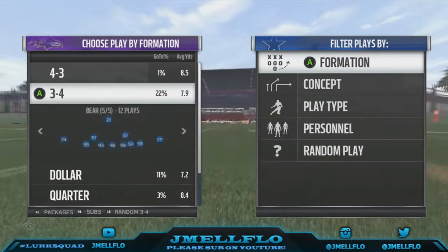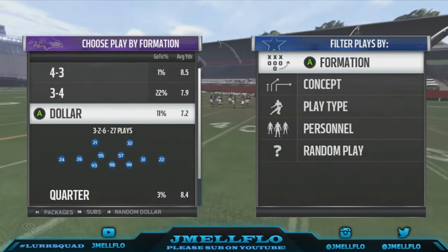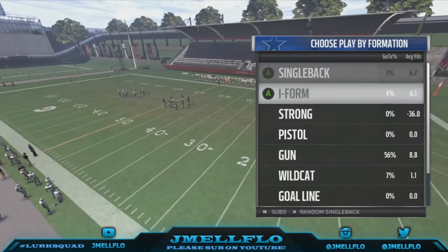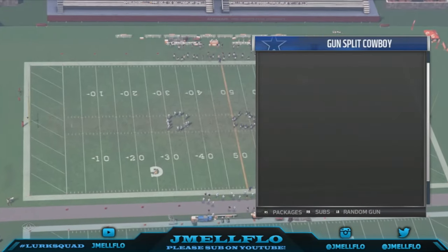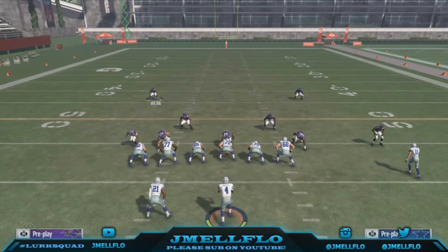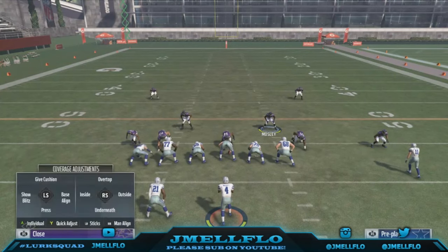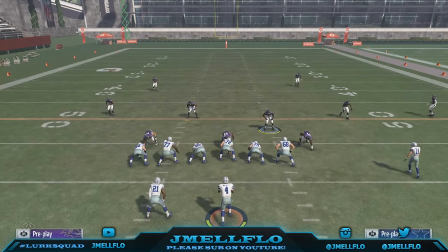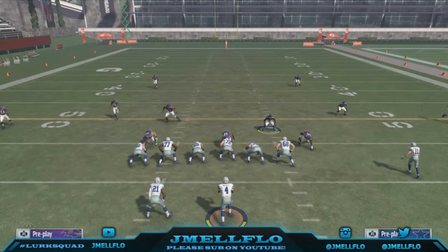What's good YouTube, it's your boy JMail Flow — this is part three of how to shut down any offense in Madden 17. We're back at it again. We're gonna come out in the gun doubles weak and do that first. We'll review what we talked about last time: make sure your user stays in small circles, set up baseline press.